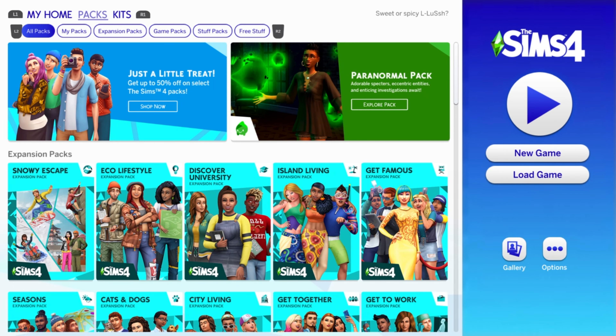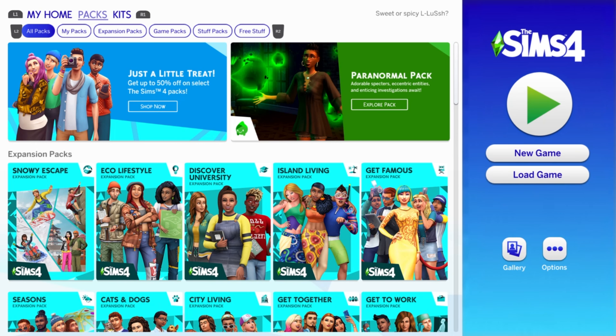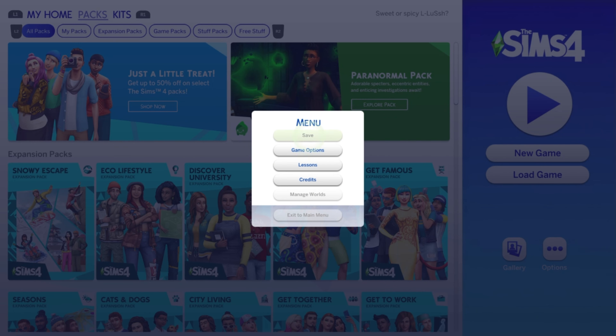Navigating through this isn't really too hard - those are some of the basic things. Over here you can see this triangle, which is the play button. If you press X on that, it will take you to your last gameplay - wherever you were in that last world. New game is to start a new game. Load game is where you get an option to choose what profile or save file you want to play on. Gallery will take you to the gallery where you can share, upload your content, and see what other people have got. And options is just the main menu options.